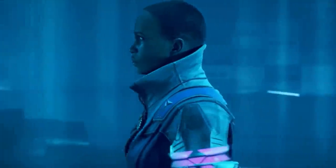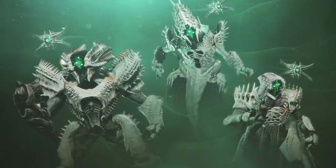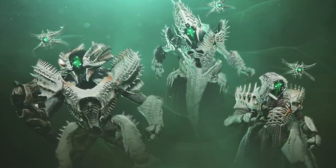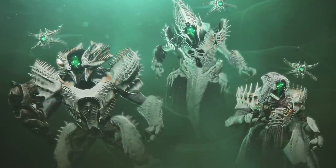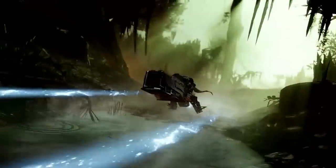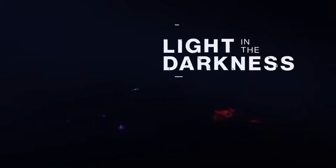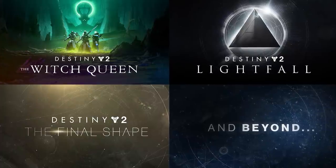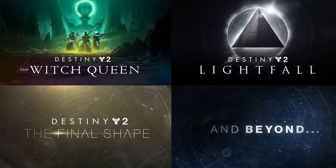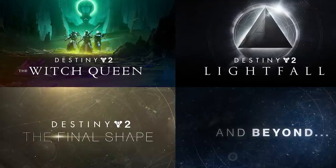The journey this time around is learning the secrets of Savathun — how did she obtain the power of the Light, which we thought only belonged to us? And how far back does that plan extend, even to Destiny 1? The Witch Queen campaign, as stated in the Vidoc, will have a big impact on the story and the universe moving forward. The Light and Dark saga is coming to a conclusion in the next couple of years, and this is really where everything begins — this is Chapter 1.